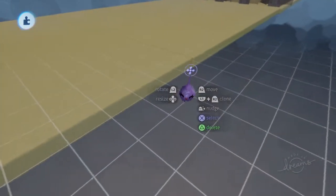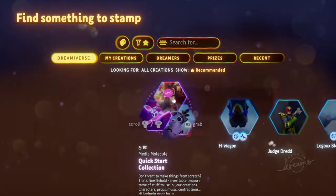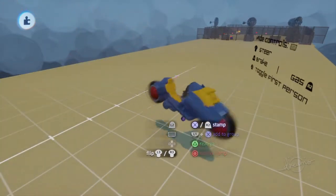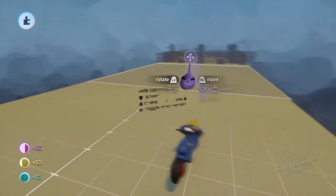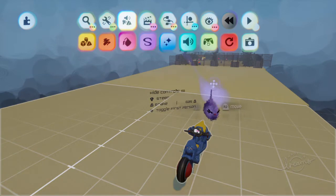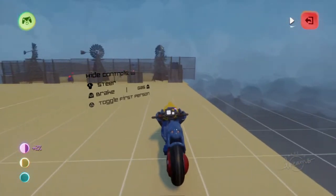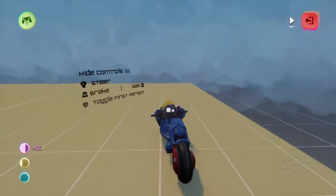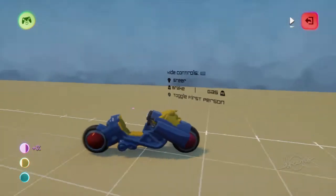Right now let's drop this bike onto the scene and see it working. I love this about this game — you can actually test the ship while you're doing the level. It's a little bit slow, but we have a working lawmaster.